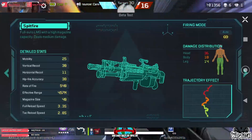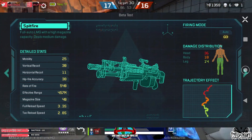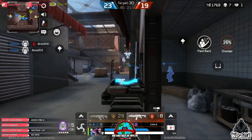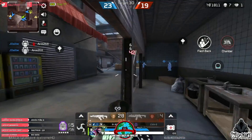Now we're going to the Spitfire. Another care-package weapon. There isn't a lot to say about it — it's a heavy ammo LMG. Just point at your target and pull the trigger. It's got a pretty good fire rate and before too long will turn your enemies into Swiss cheese. The magazine is massive too.